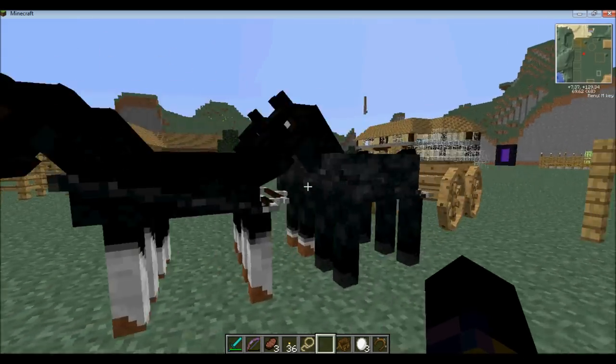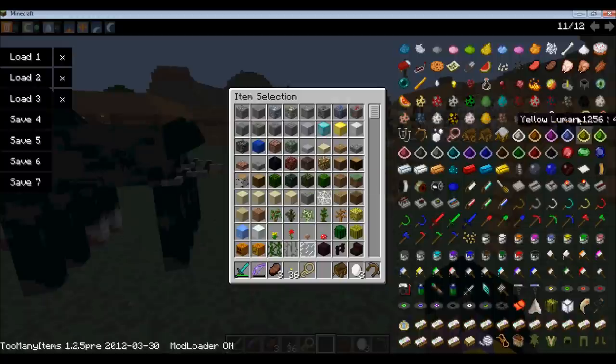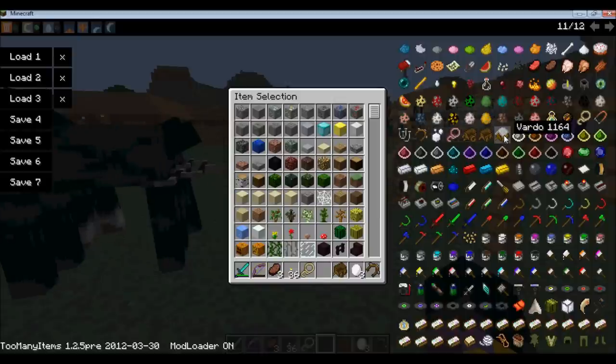You can hitch up horses with your little harnesses to a wagon or a cart. There are three types of wagons. There's the cart, which can take one to two horses. The wagon can take two to four horses, and the Vardo — hopefully I'm pronouncing that right — can take four to six.